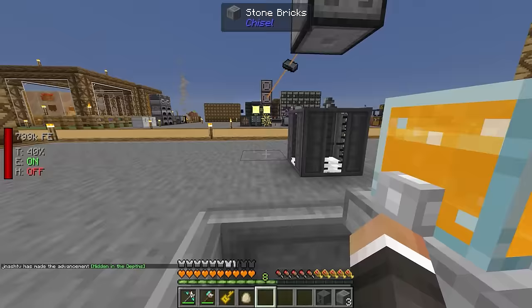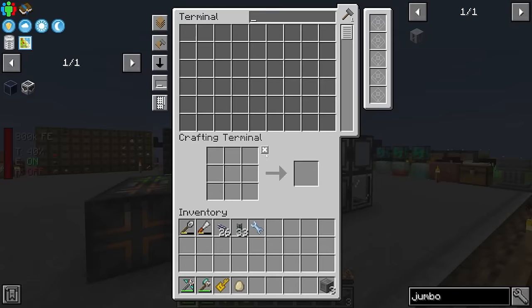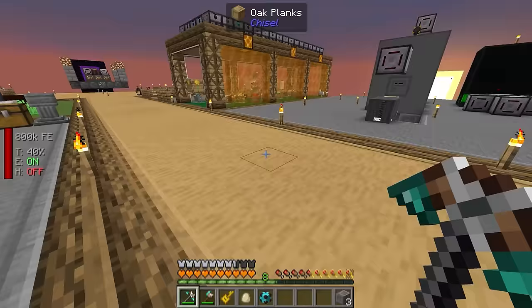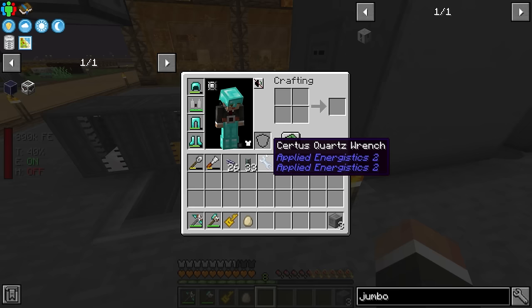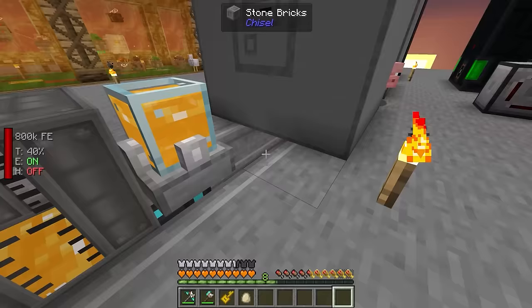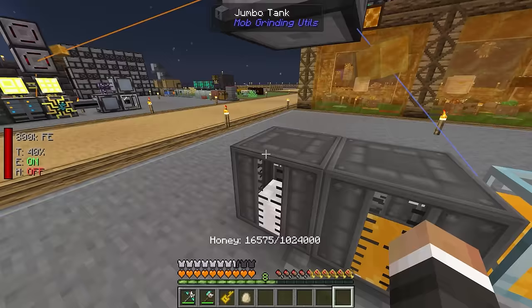By default, the fluid pipes are set to round robin, which is good for us because if I put the tank down here and throw down a fluid pipe next to it, it should begin immediately distributing honey between both the jumbo tank and the honey congealer — so both get 50% of the honey. That's not the same for item pipes, by the way; item pipes are set to nearest first. Another potentially good idea for us, especially in terms of automation, could be automatically exporting that honey to the dissolution chamber so it's always in there when we need it.